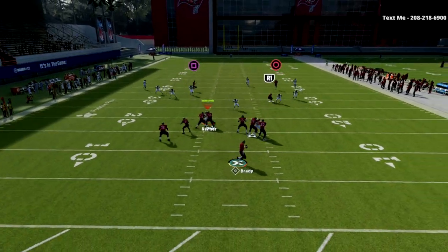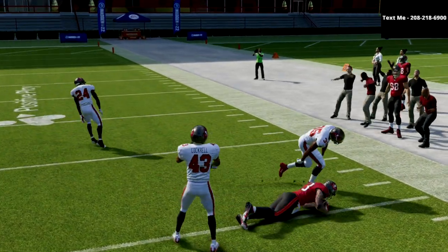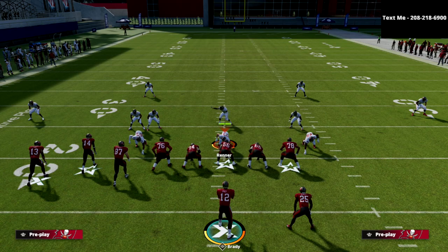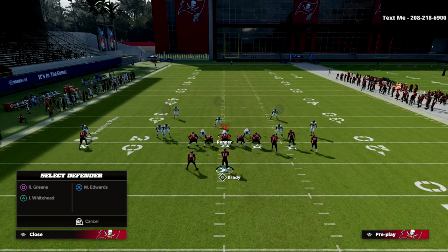I'll show it to you this way first and then cover the alternate setup. After snapping the ball, you'll get great pass protection — just slide to the pocket and pass lead it up. As you can see, this is going to get to about the opposing team's 40-yard line. From the 20-yard line, that's about a 40-yard dot over the top.